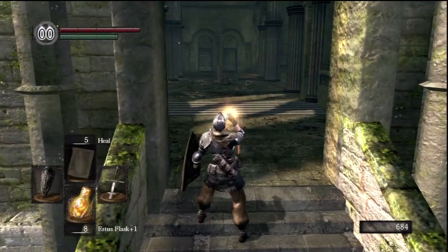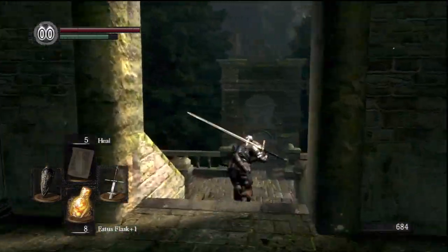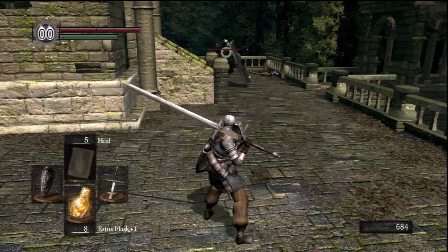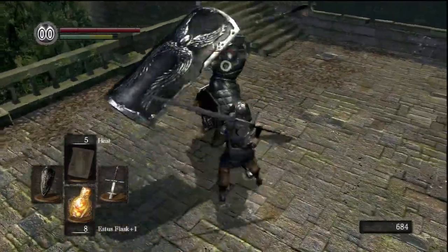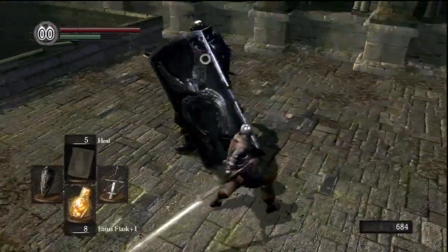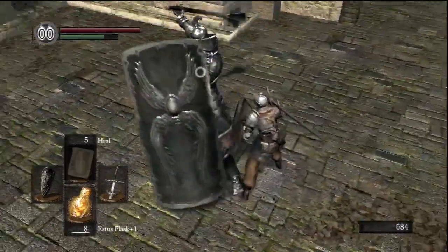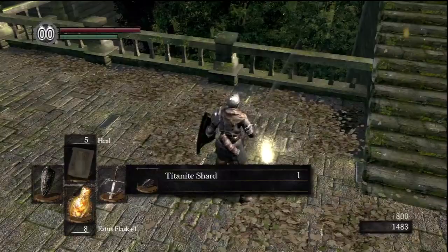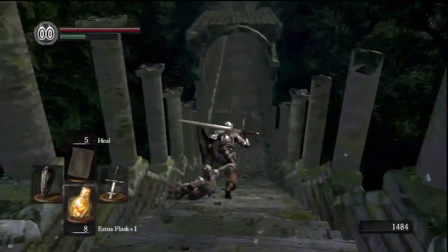Up ahead is the fight for the next firekeeper soul, guarded by a large black knight — not a problem. You just want to dodge his big attacks; there's always a big windup whenever he's going to swing. That armor you can buy later in the game too — I think you buy it in Sen's Fortress from the merchant. That soul drop is going to be enough to let me upgrade my sword one more time before we move on.